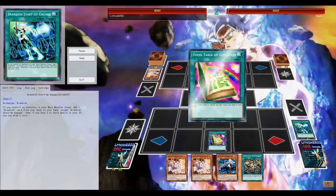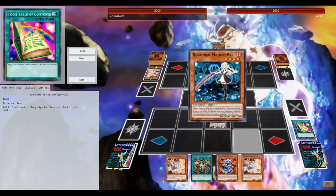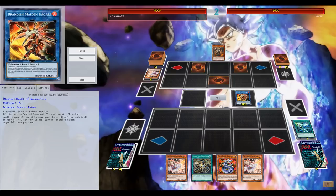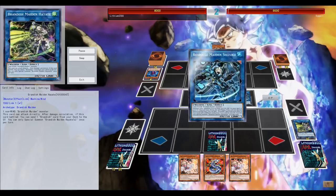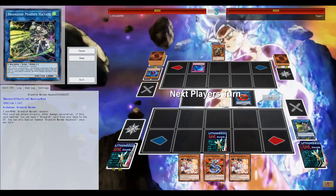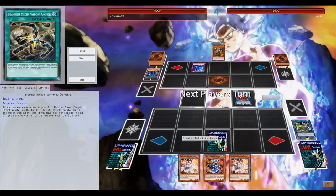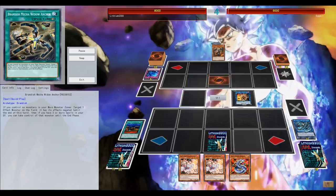Toon Table of Contents giving me some extra spells in the graveyard. I still like this Toon Cyber Dragon with Megafleet in the extra deck, which can potentially get rid of your opponent's extra deck monster in the extra monster zone. Hayati wasn't really needed here since I do have a lot of spells in my graveyard already - there was no reason to waste Hayati.